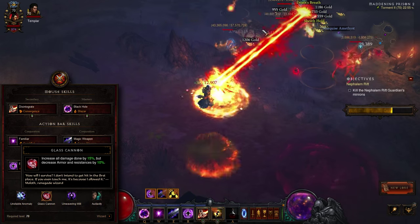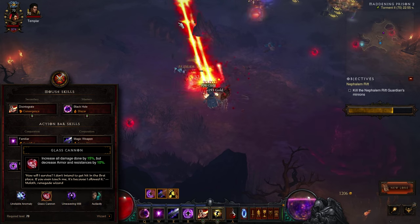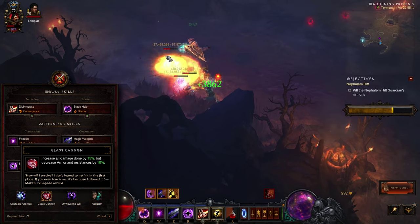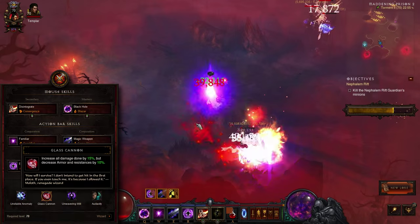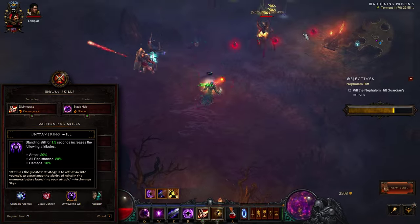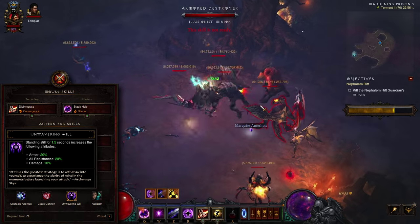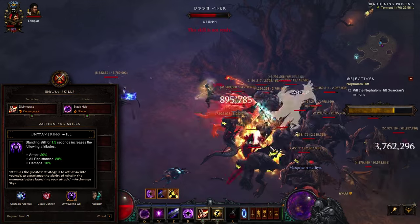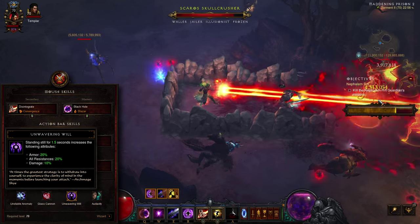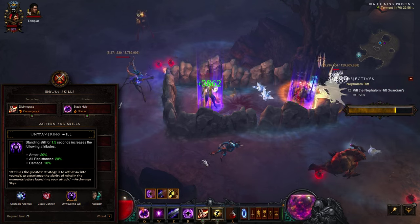Glass Cannon offers you a daredevil trade: 15% damage increase at the cost of 10% in armor and resistances. As dangerous a gamble as it might seem, the wizard keeps distance effortlessly, and the additional damage is more than welcome early on. Being able to offset the toughness loss through armor spells and passives further sweetens the deal. Unwavering Will is a greatly synergistic passive with a channeling spell playstyle. Adding to your toughness when standing still and more than making up for the Glass Cannon drawback by itself, it also throws in a 10% damage increase for good measure. The 1.5-second trigger is shorter than the Disintegrate ramp-up time, so taking advantage of this passive comes naturally.